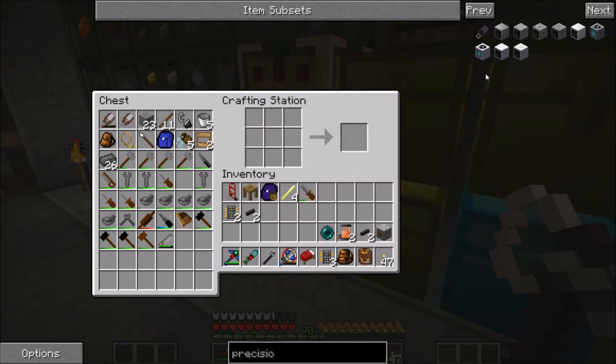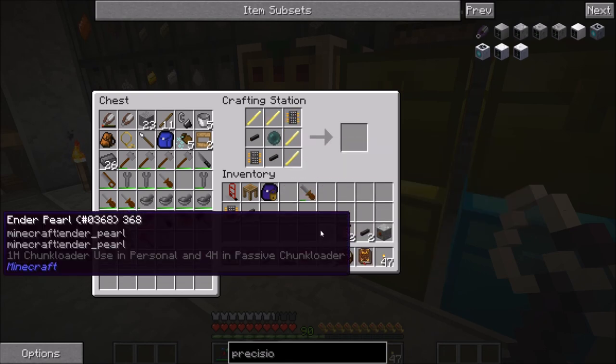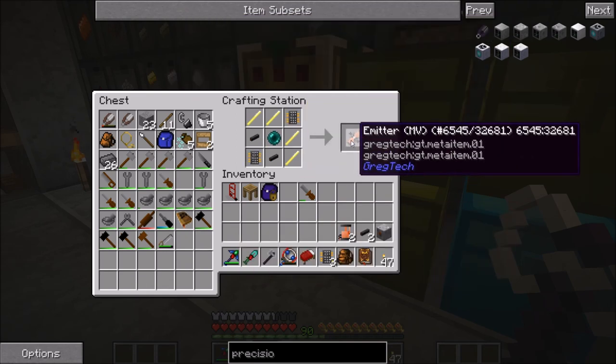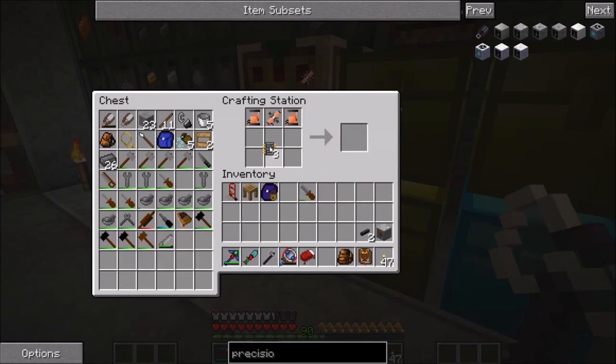Hey everyone, welcome back to Gregg Tech New Horizons. Currently trying to craft a precision laser engraver — correct guess. So let's put the emitter together. There we go, quest complete, and stuff that with some other parts.